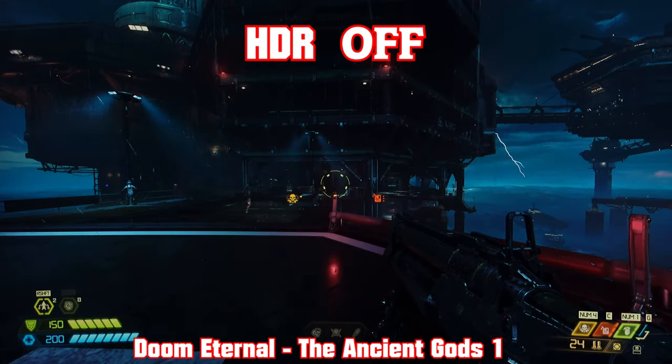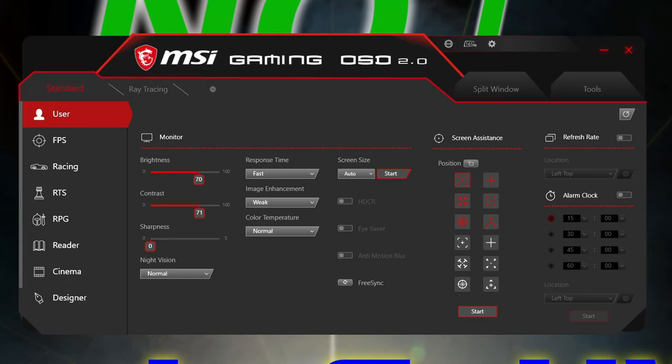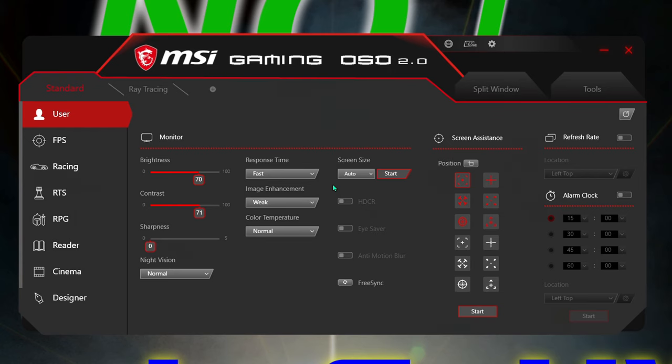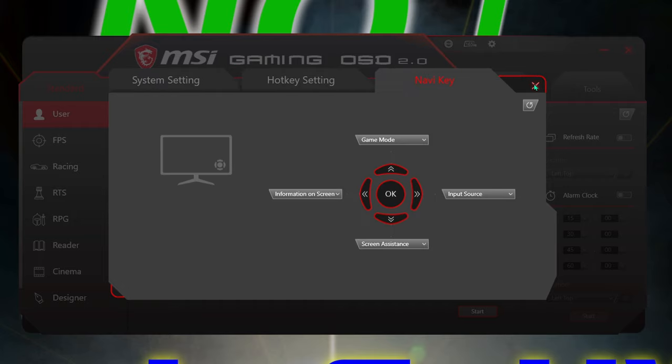HDR on, HDR off — and here I have the MSI Gaming OSD open. This is an app I don't really care to use; I prefer to do everything in the monitor itself. Clicking on 'freezing' to see if it's on or off wasn't clear in the app — I had to use the physical control pod to confirm it was off. However, if you want crosshairs on your screen, this app makes sense. The top of the screen shows 165 Hertz, from RGB Mystic Light. You can choose input source, hotkeys, and navigation keys all through the software.